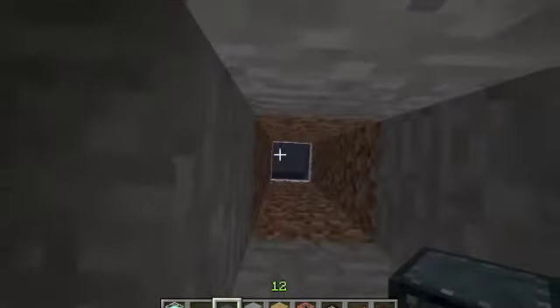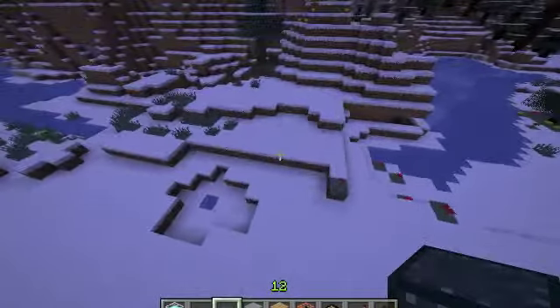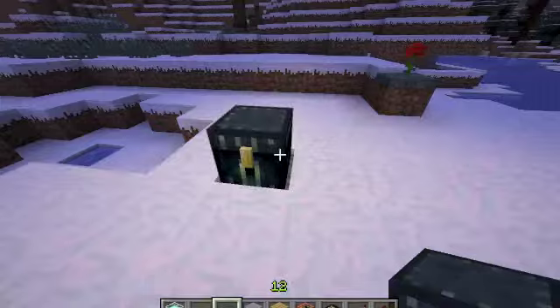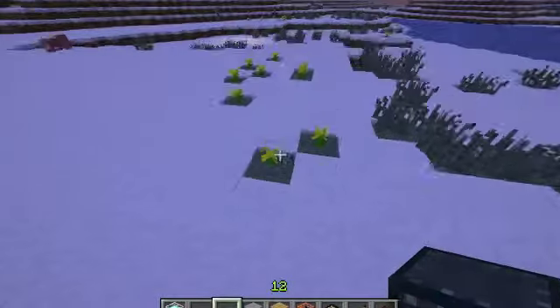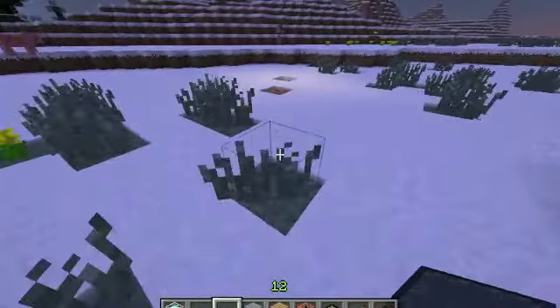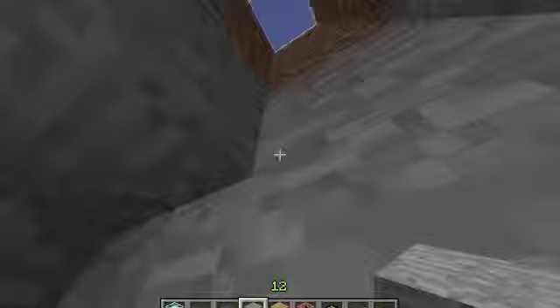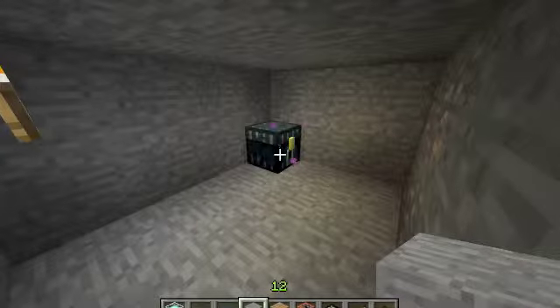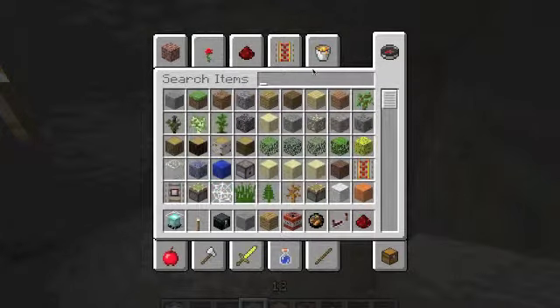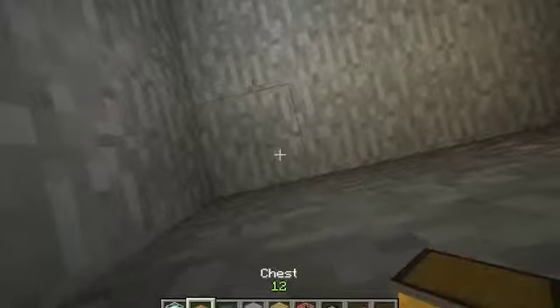If you ever feel you're being raided, if you hear footsteps or just feel unsafe, at most times when you're not going through your chest, you want to hold shift at all times — because your username may appear and other players can see it right through blocks. That's really creepy. I raided this guy really easily because he did not follow simple rules like this, and he kept his chest right in the open.